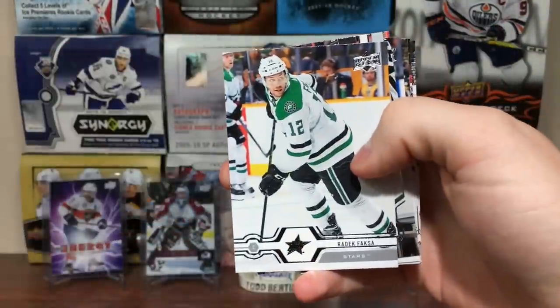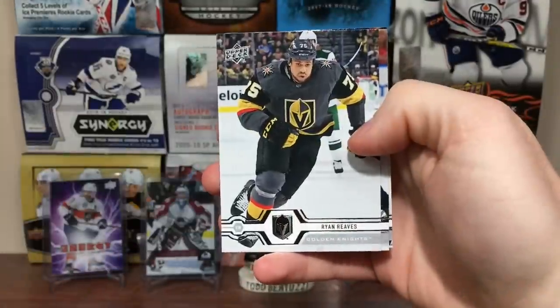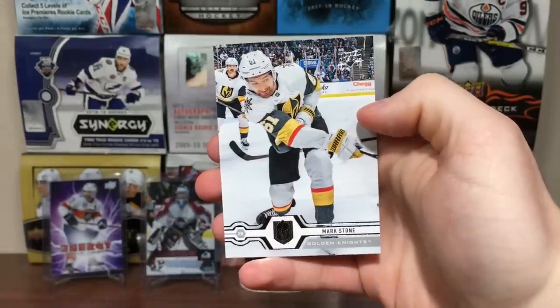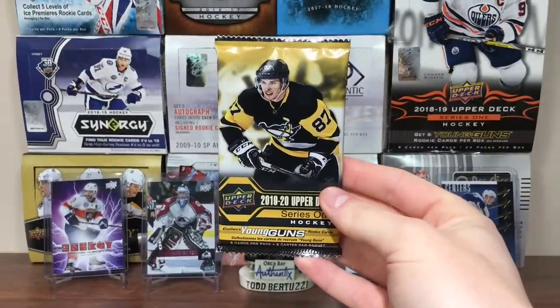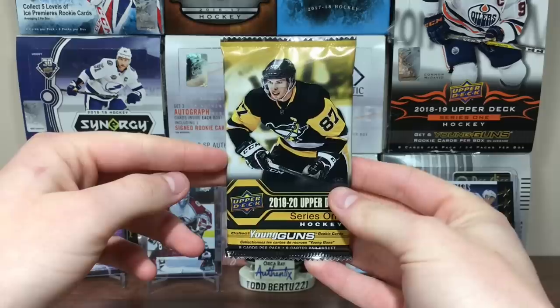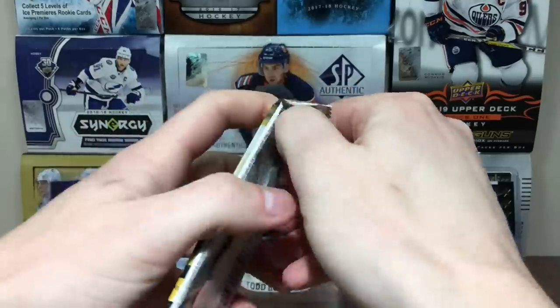Next pack: Brian Holpe, Brent Seabrook, Cody Eakin, Ryan Reaves, Lars Eller, Antoine Roussel, and Mark Stone. With 12 packs at 5 cards a pack, you get a lot more packs to open - it's more fun. This is kind of eh, honestly. It's looking like hobby is the right choice here, if you can get hobby. Let's continue on with retail.